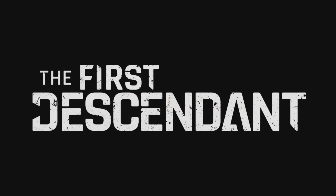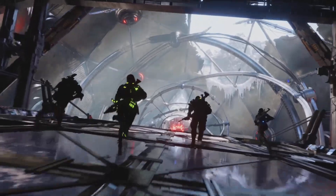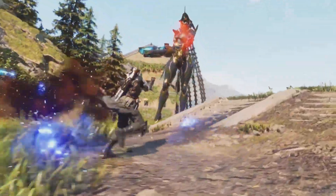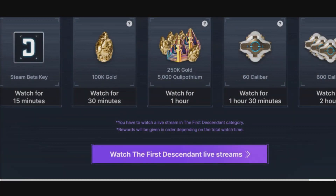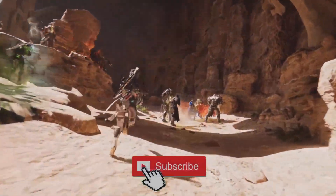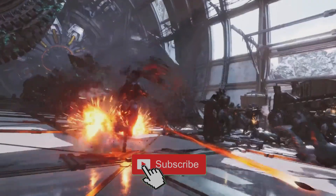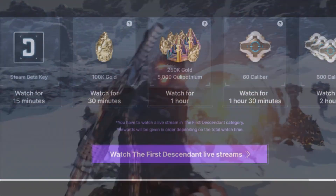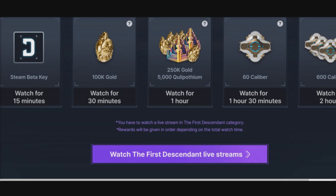Hey, what's up everybody, welcome back to Cardboard Gaming and another First Descendant video. The beta is out right now and you can get your hands on it. I've got some good news because you can get the free Steam beta key along with a whole bunch of loot through the Twitch drop event that's happening right now. Today I'm going to walk you through it so you can get some loot.